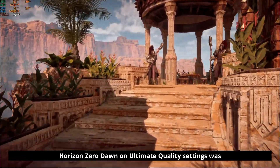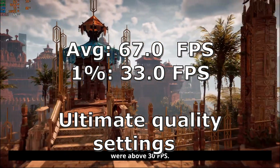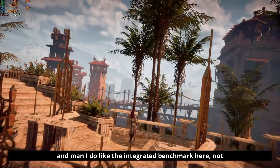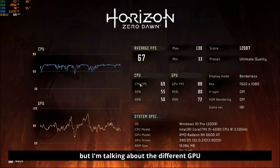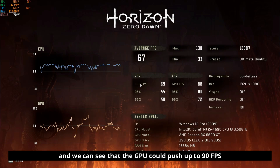Horizon Zero Dawn on Ultimate Quality settings was hitting above 60fps, while the 1% lows were above 30fps. It seems Horizon benefited the most from the additional RAM, as it was using the most. The integrated benchmark is useful — not for the visuals, but because it shows GPU and CPU headroom. The GPU could push up to 90fps, while the CPU was the limiting factor at what we actually got.